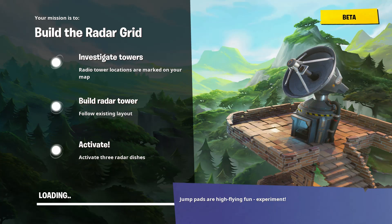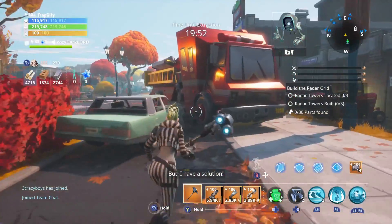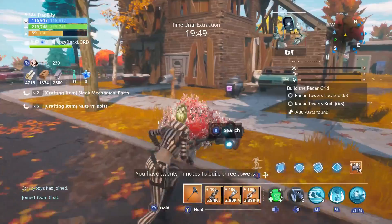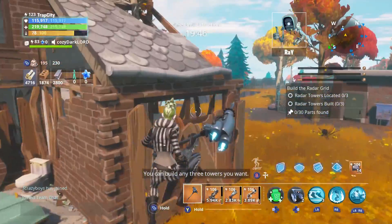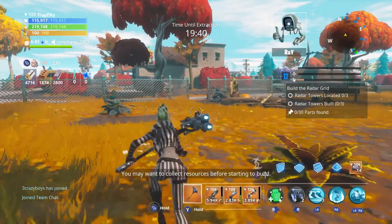Looks like I'm going into the town, gonna try to find those swing sets. Won't hurt too much because I do need to get a little bit more metal. I think I got enough to do this mission, but I don't know. The further you travel from the storm shield, the worse the visibility gets, but I have a solution — time to boost our visibility. You have 20 minutes to build three towers. I've marked the location on your map; you may want to collect resources before starting to build.